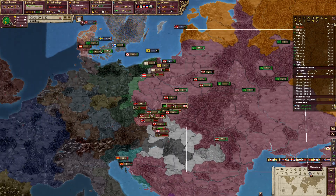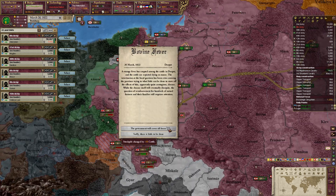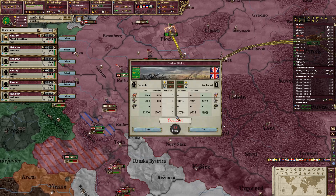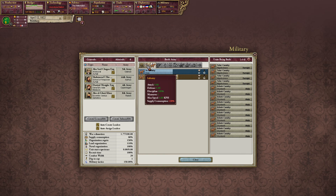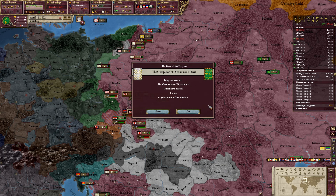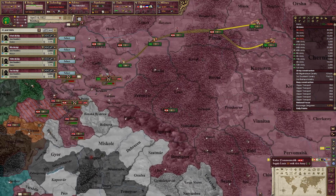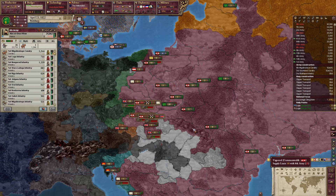Of course my troops are taking forever to get over here. It said I had 30 troops right there — I don't know what happened to them. They're going to go attacking again. You better get there quickly. And build more infantry. Finally they got there. God damn, they should have been there much sooner than that. We won there.